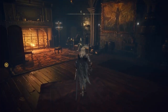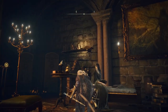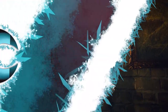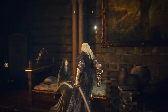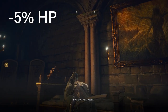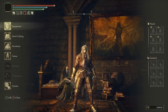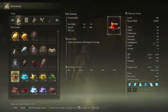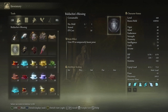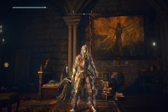If you follow along with me at the Roundtable Hold, you'll be able to find Fia the Deathbed Companion, who will let you cuddle her. When you cuddle Fia, she will debuff you — removing 5% of your health bar. You'll also receive an item called Baldachin's Blessing. When you use it, it cures the 5% health debuff and gives you a temporary boost to poise, allowing you to take more hits without getting interrupted.